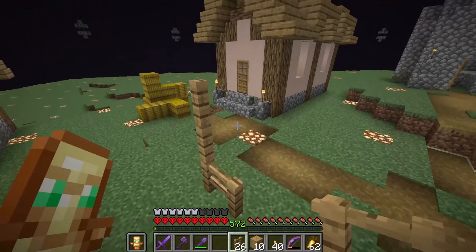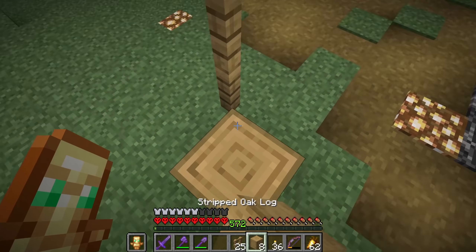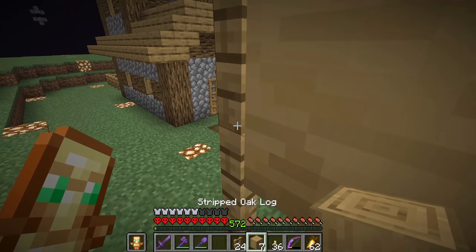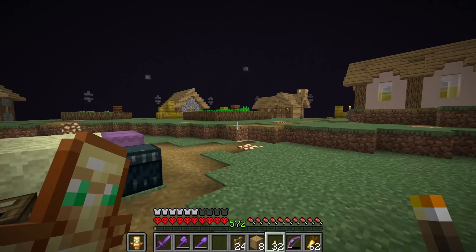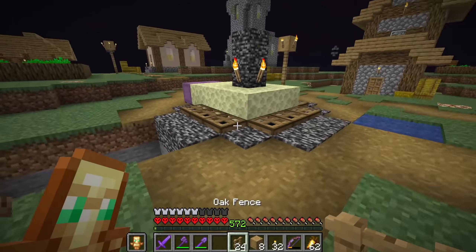I also grabbed some supplies to build some lanterns that you see in villages — basically just some fences, a stripped oak log, and then some torches on all of that. Each village probably only has like maybe two of these, but I decided to grab enough supplies to build like 10 because why not? They look decent enough and add some lighting. So I went through the entire village, placed about 10 of those, filled them around the path and whatnot.